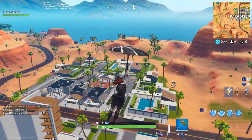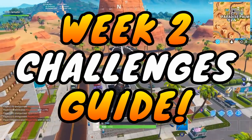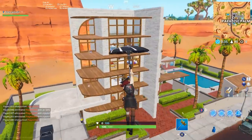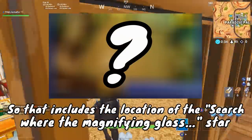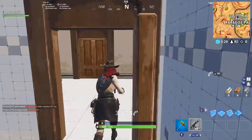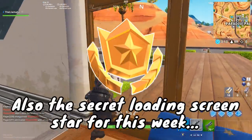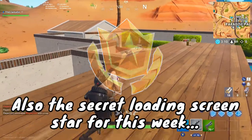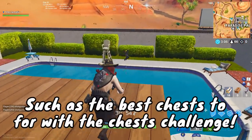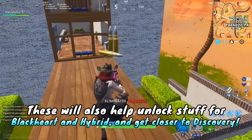Welcome back to another Fortnite video. In this one, it's time for my Week 3 challenges guide, showing you tips, tricks, and secrets to help you get done with the challenges as fast as possible. Today I'm going to be showing you the location of the star where you have to search where the magnifying glass is focused on in the loading screen, as well as the location of the secret loading screen star for this week. Also tips and tricks for the other challenges, like how to best find chests.